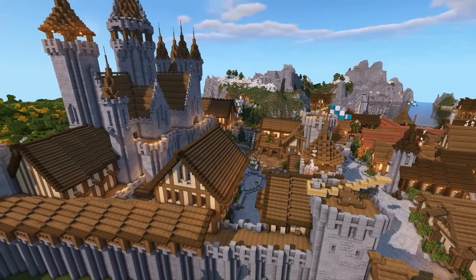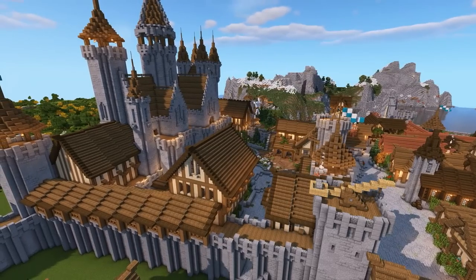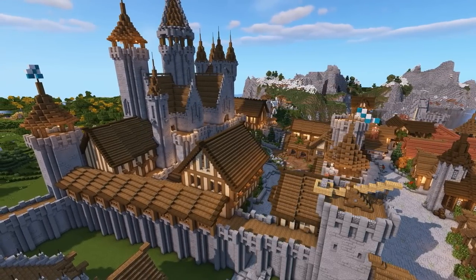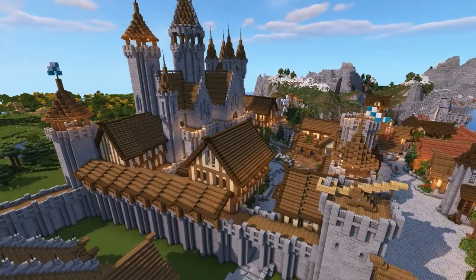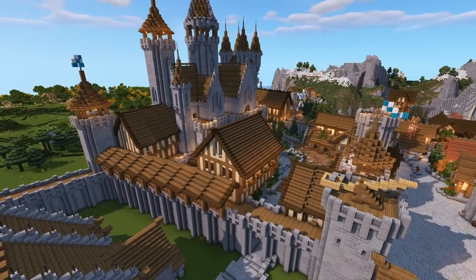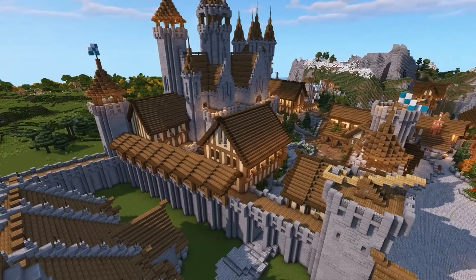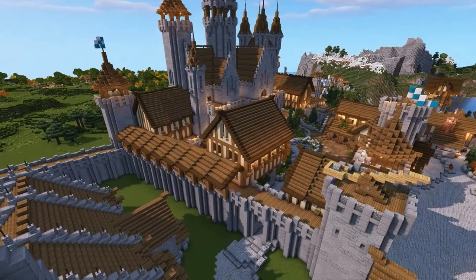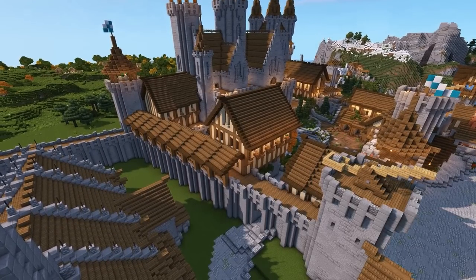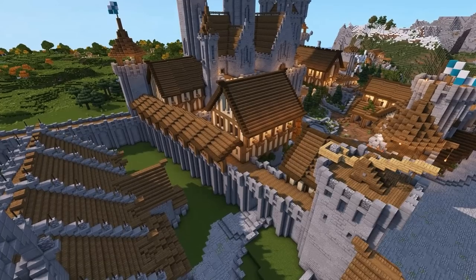So what I want you guys to do is tell me in the comments — if we were to do a new village, town, or city — what style of build would you like to see most for a bunch of tutorials? We've got loads of options from Italian and Tuscan to deserts, witch huts, fantasy builds, steampunk, elven, and more. Let me know what you'd like to see most, and maybe we can combine themes to please both sides.